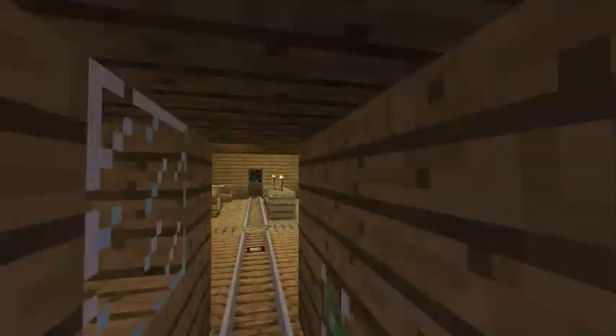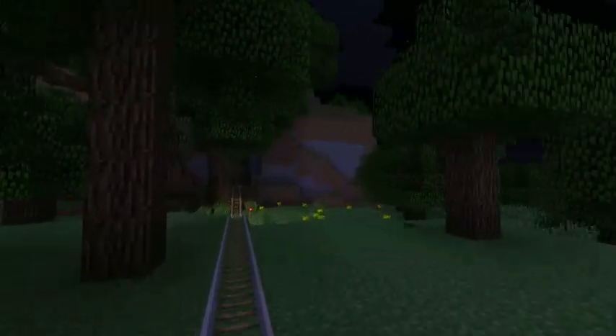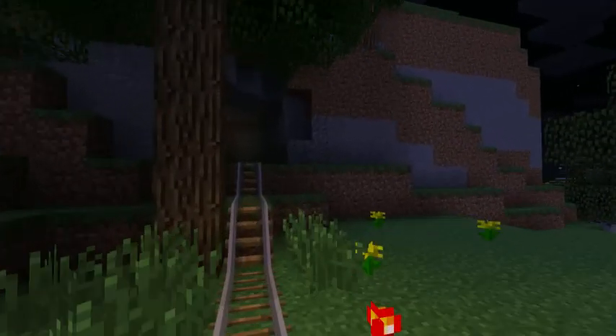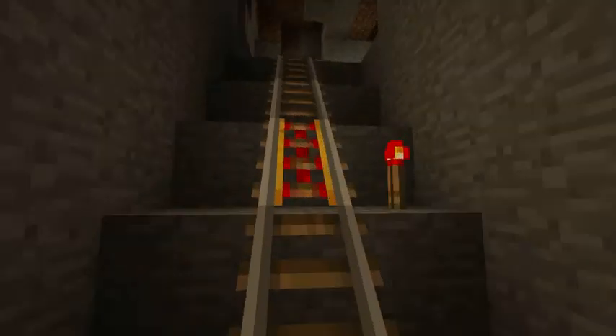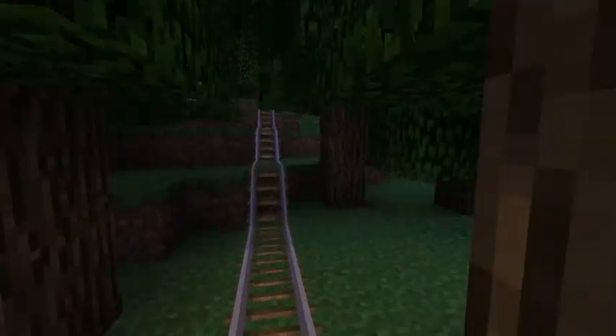Here we are approaching the lodge. My philosophy of railroad building is that the scenery is what makes the railroad interesting — the buildings, the trees, the mines, the lighting — like riding on your own model railroad set.